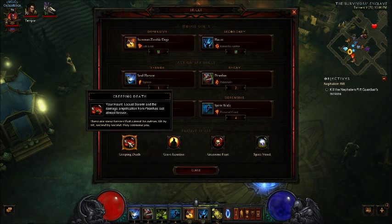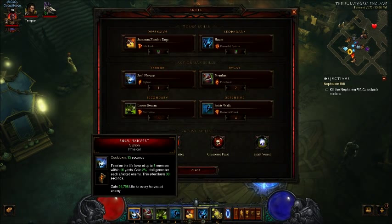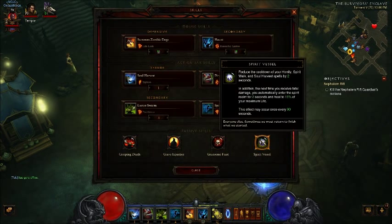As far as passives, Creeping Death is an absolute must-have. Grave Injustice is going to help your Soul Harvest come off cooldown a lot faster. Gruesome Feast is going to help you regen your mana, as well as give you that 50% intelligence bonus, which is going to allow you to apply higher damage Haunt ticks and Locust Swarm ticks. Spirit Vessel helps keep you alive in those higher torments, as well as reducing the cooldown of your Soul Harvest and your Spirit Walk by 2 seconds.